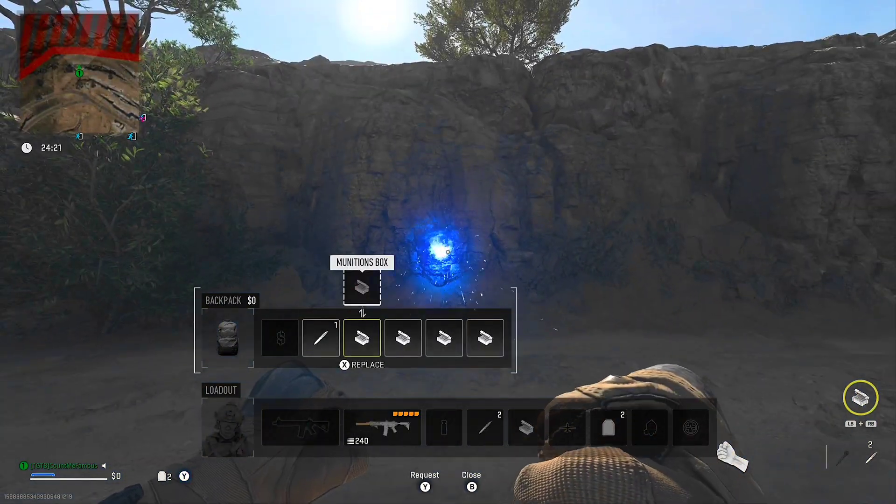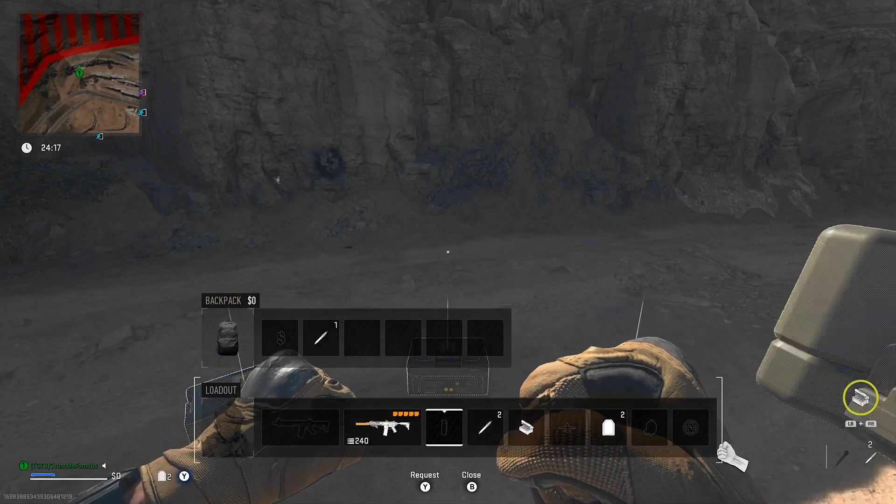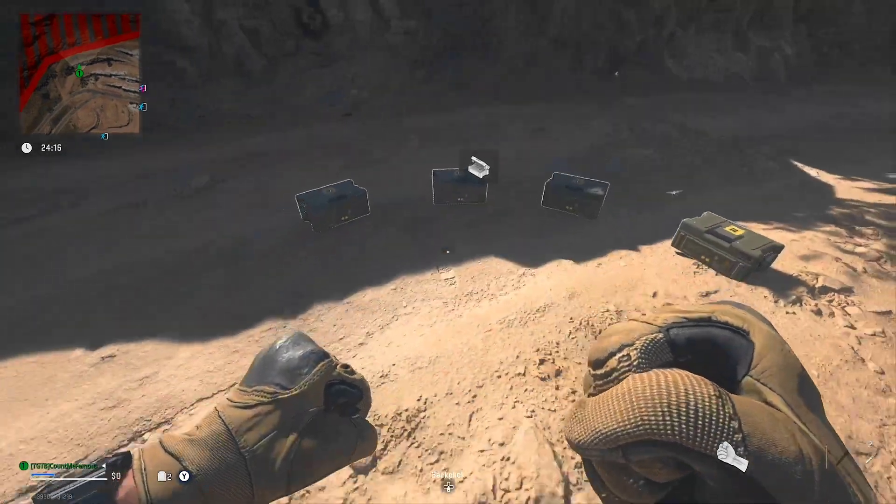You can stow this ammo box as many times as you want. If you close your inventory you will have to redo the glitch, but you can just keep duping it like you see here. It's pretty easy. Now we're going to move on to the next glitch.